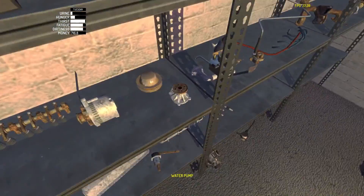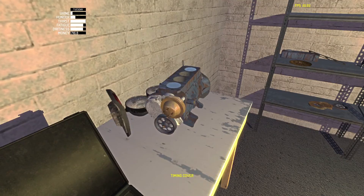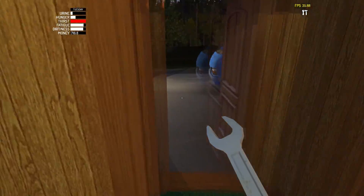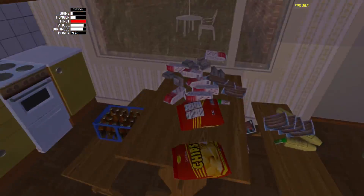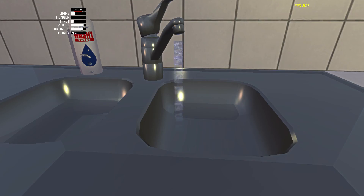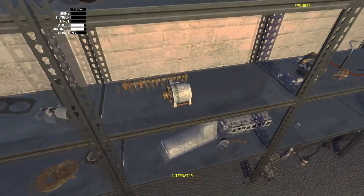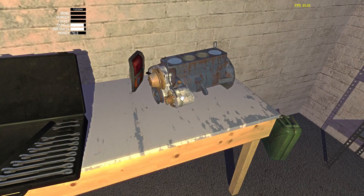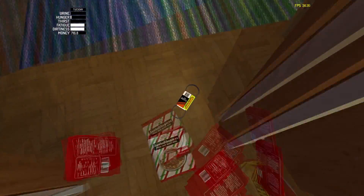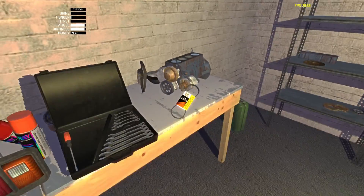Let's put on the water pump next. This is the water pump pulley and it goes right here. Our thirst is getting up a little bit and so is our fatigue, so we'll deal with that real quick — get some sausages and some water. We're not gonna have any beer because we don't want to be drunk while we're thinking. Now we'll put on the alternator, which goes right here. We gotta get the timing belt — I actually bought it when we were at the store. Also the fan belt, which ironically doesn't connect to any kind of fan.